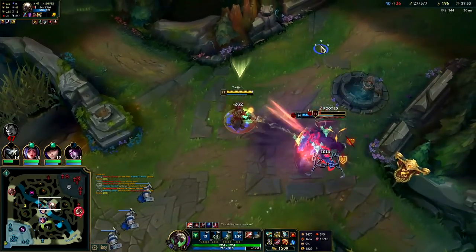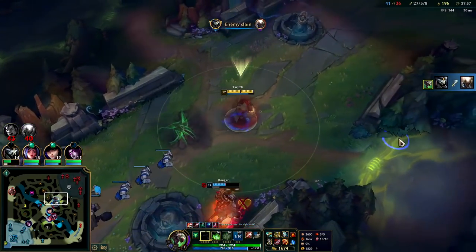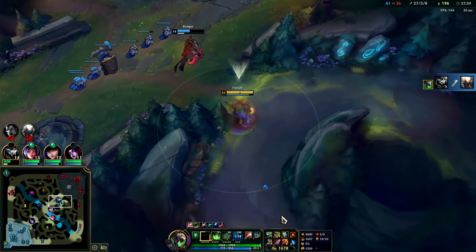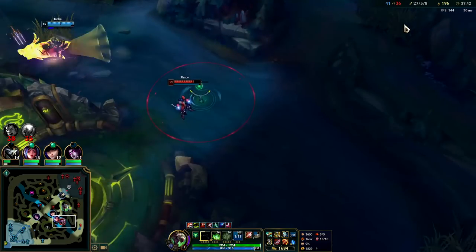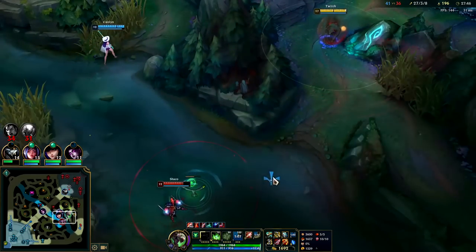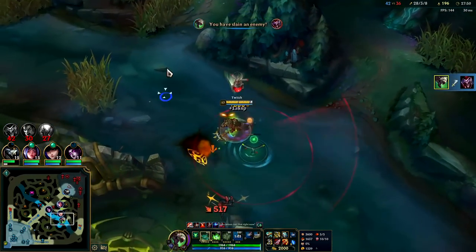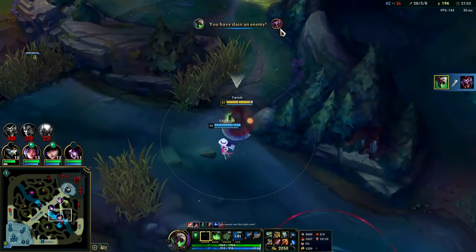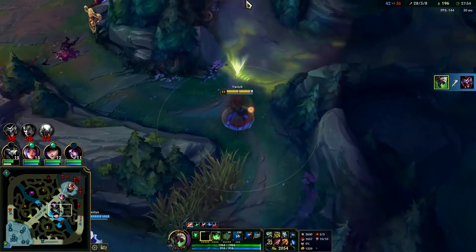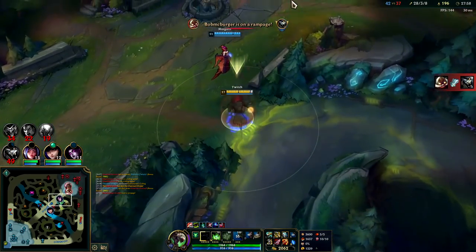Pantheon's typing, bruh — Pantheon's a mean lean typing machine. Shaco's trying to get away. I'll scout him out. We'll find him with Oracles as long as he tries to run away. He's going to be a little riled up. Just kill him. There he goes — he's like going down a water slide.